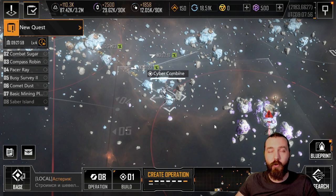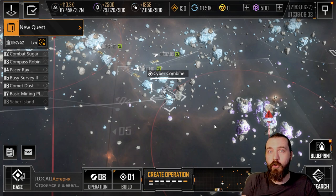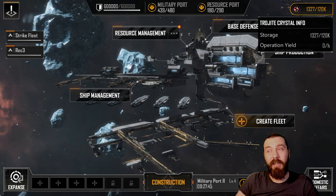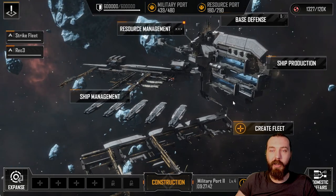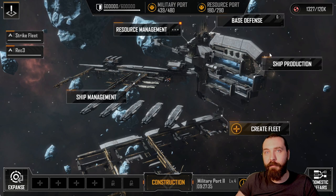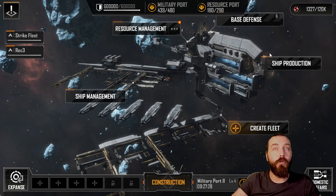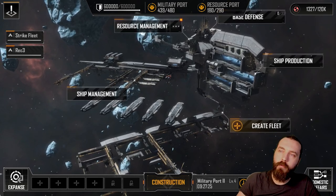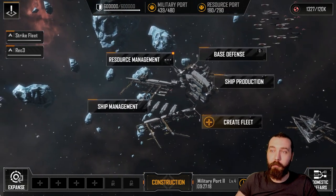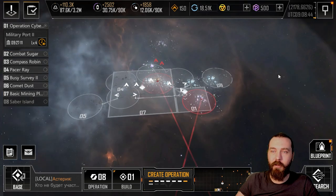Something extra to know: previously, destroying an enemy base rewarded only fleet and base XP. Now, if a base is destroyed and has trojite stored in it, you lose all your trojite - the attacking fleet takes it, split among multiple attackers. So if you're getting close to 10,000 trojite, you may want to deliver it before you lose it.